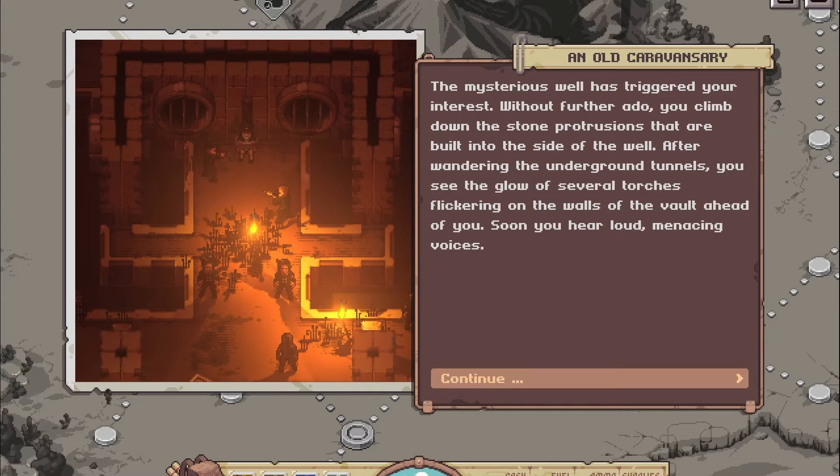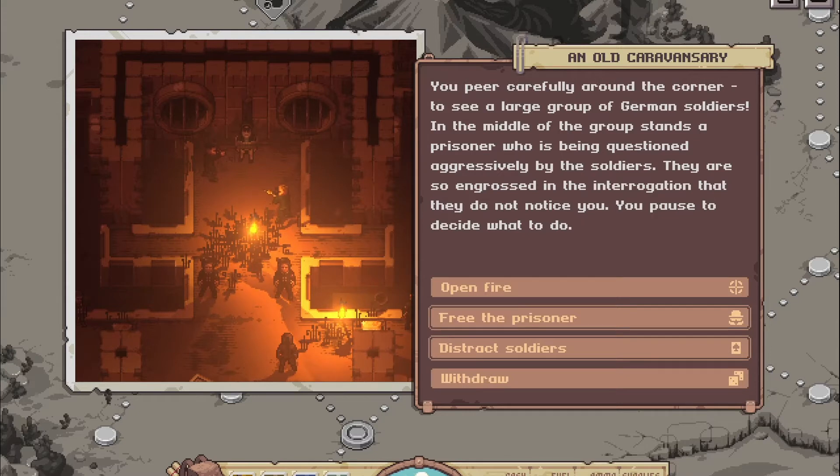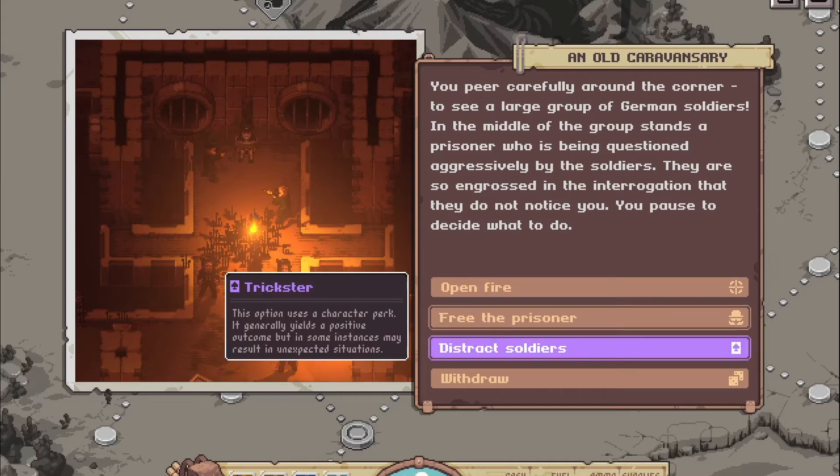The mysterious well has triggered your interest. Without further ado, you climb down the stone protrusions built into the side of the well. After wandering underground tunnels, you see the glow of several torches flickering on the walls ahead and hear loud menacing voices. Peering carefully around the corner, you see a large group of German soldiers with a prisoner being questioned aggressively. They are so engrossed in the interrogation they do not notice you. We can open fire, free the prisoner, or distract the soldiers.